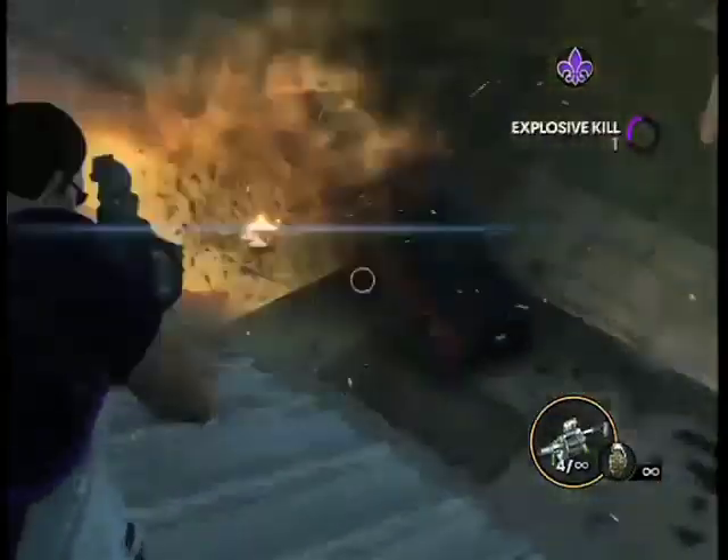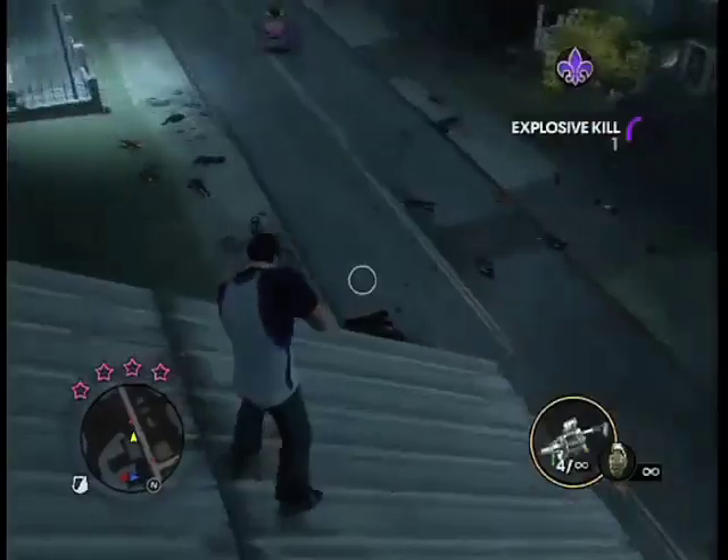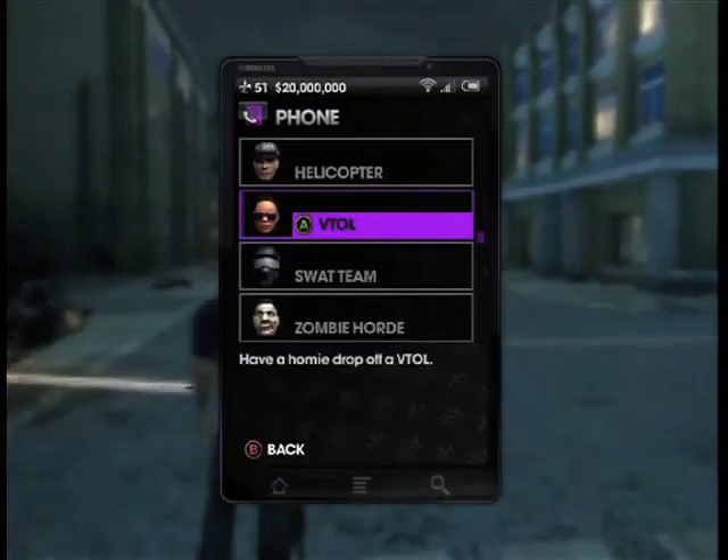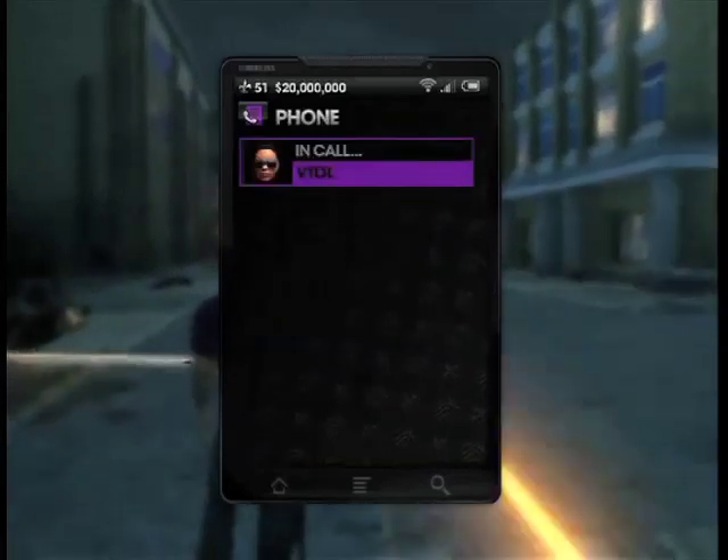Get the full notoriety of Morningstar and once you do, call in a helicopter or a VTOL. What you want to do is get to a very high place. And by the way, you're going to need the RC gun.